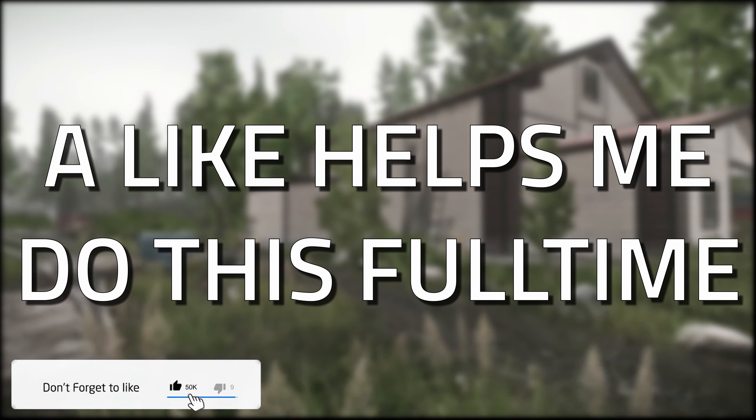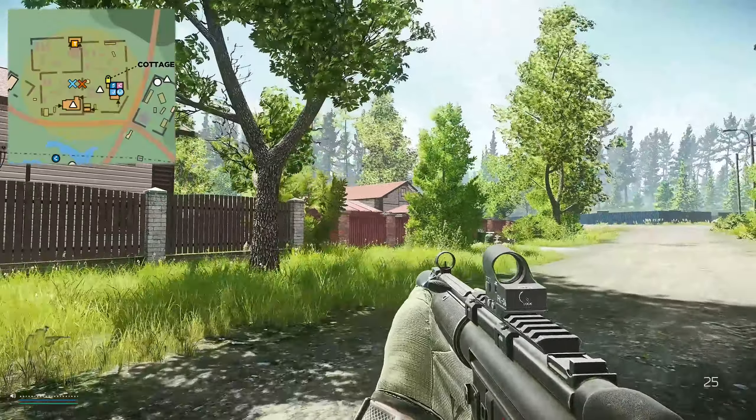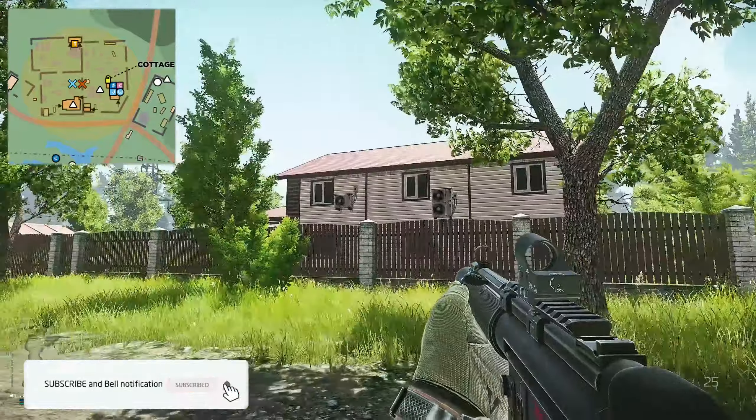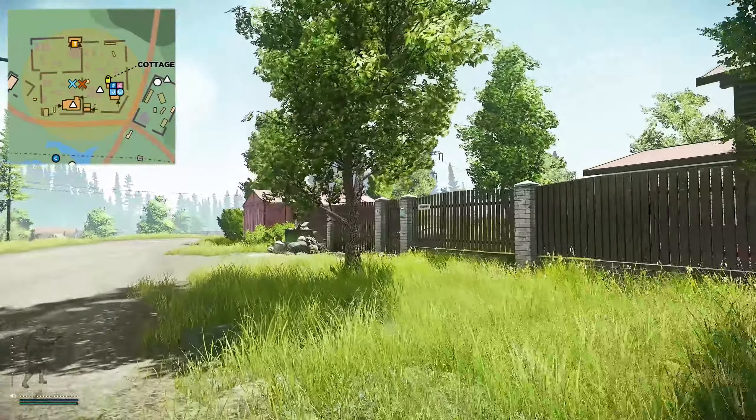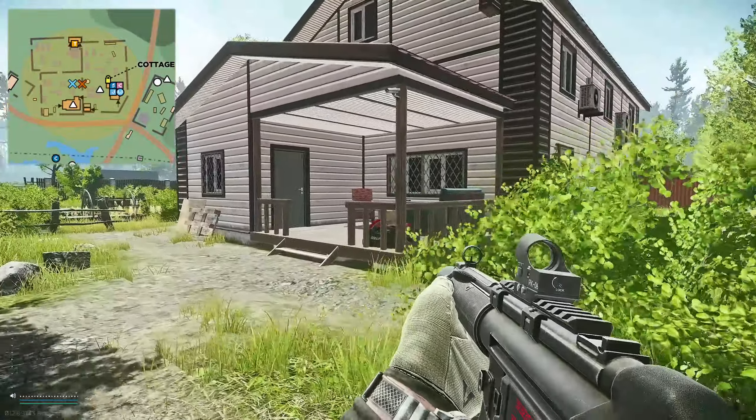Don't forget to like the video if you find this guide useful. Once on shoreline, head to the western part of the map where you have the two cottages — the eastern one and the western one. Head into the western one, which is the left one where you have the blue car at the front.